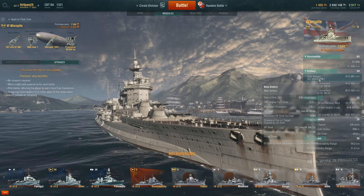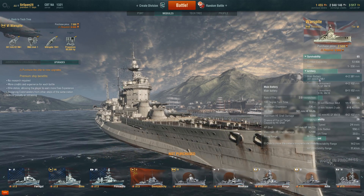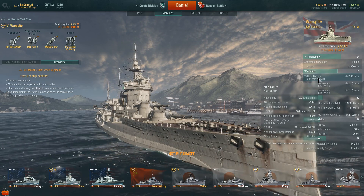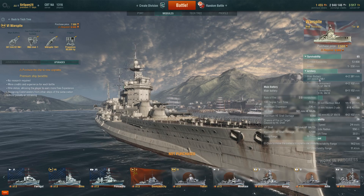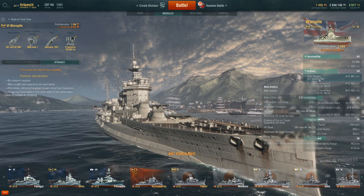The damage is pretty good — 6,060 with the HE shells for a 35% chance of fire, and 12,590 with the AP shell if you get a penetration. But the really slow turn time, really short range, and really inaccurate fire of these main batteries is something you have to keep in mind and work around.